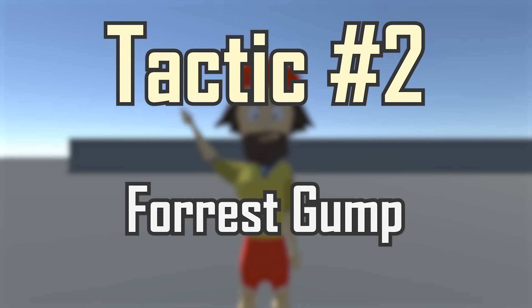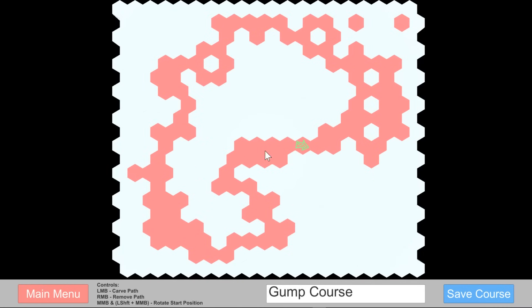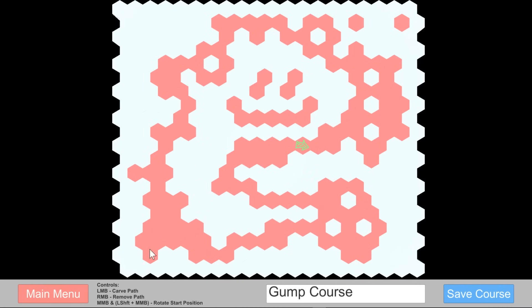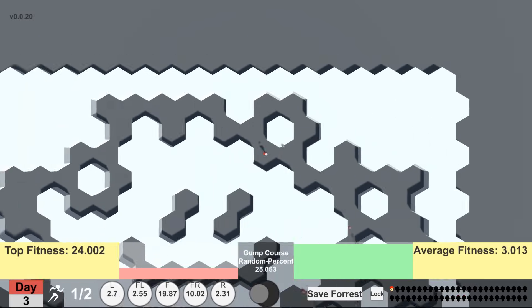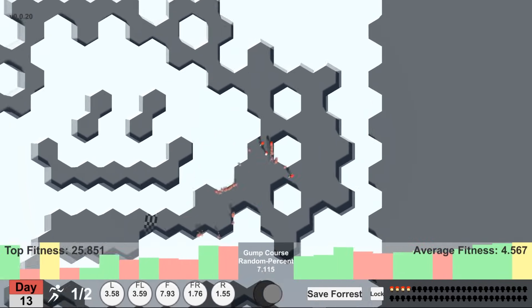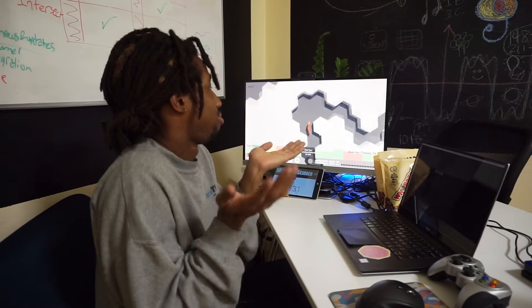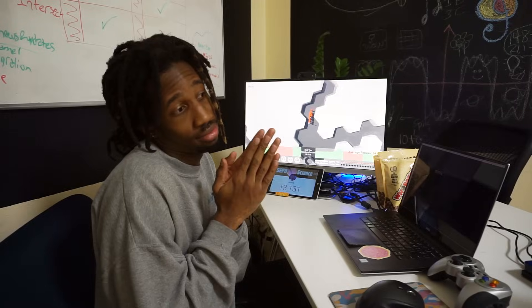Tactic number two: the Forrest Gump tactic. I think the most obvious thing to do, but maybe not the smartest, is to try and design the toughest course possible and then train Forrest right away on that course. The idea is to get Forrest to master every crevice of that course, because if he can handle the toughest course I can throw at him, then he should be able to handle any course in the campaign, right?